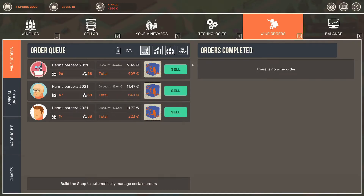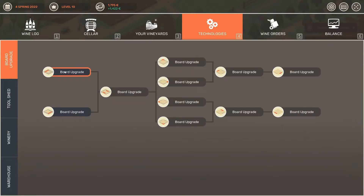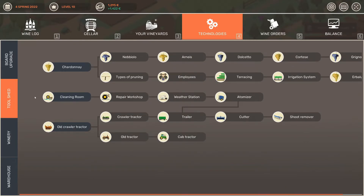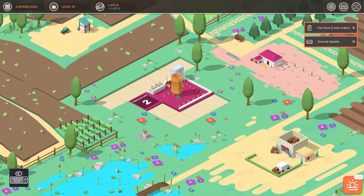I have a Barbera, so we're gonna make a discount. We'll sell and make 909, 514, and 223 bucks. Checking the warehouse — I have 96, that's way enough. Oh, technology upgrades. I want to buy a board upgrade for 500. The clean room is 5,000, aging is 10,000 — I shouldn't spend too much on one thing. 5,000 for the shop — I should get that shop, it's going to be very important.